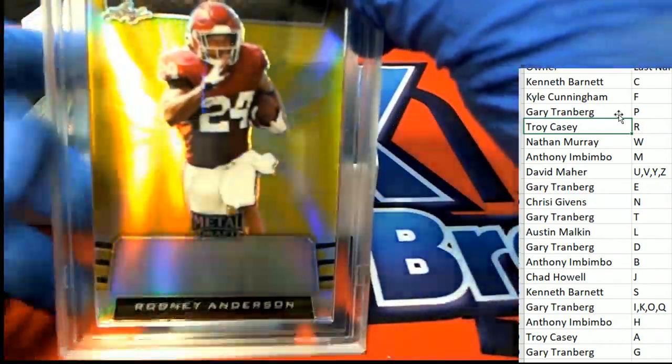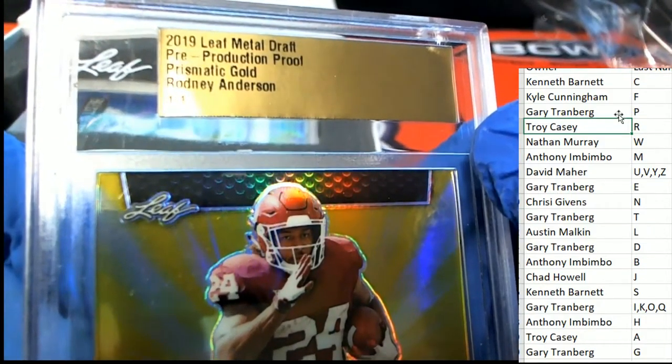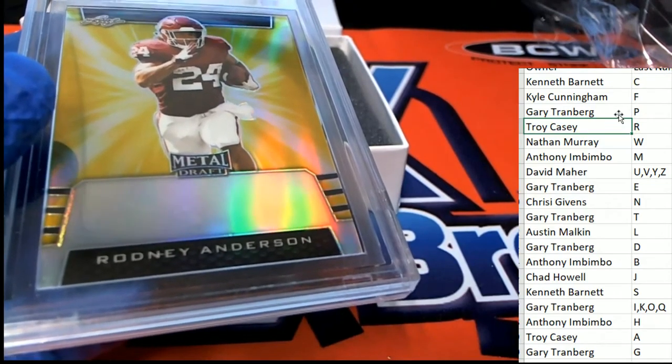The next hit is a Rodney Anderson rookie card out of 2019 Leaf Metal Draft pre-production proof prismatic gold — Rodney Anderson rookie. For letter A, that's Troy C who sent in on this slab.